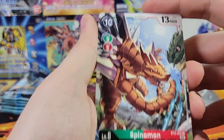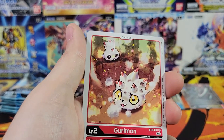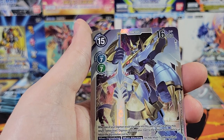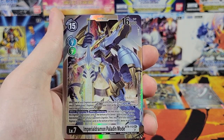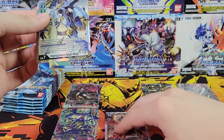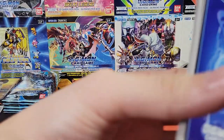Next pack — Spino-mon. I think we've seen a Spino-mon in another set; it's like a Spinosaurus but the fins on its back are like actually blades — really cool looking. We've got a Willis. And I think that might be our alt art. It's a Secret Rare — Secret Rare Imperial Dramon Paladin Mode. Very nice. We're going to move that because that's our best hit now.